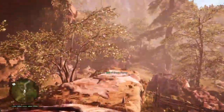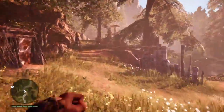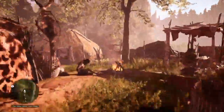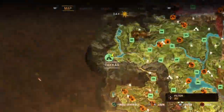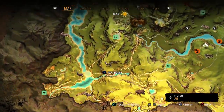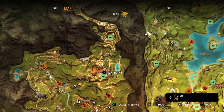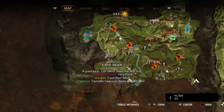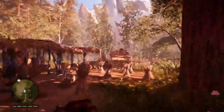Hi guys, Basketball28Jesus here, back with another video. Today I'm doing a new series called Animal Extinction. Basically, what this series is, I have to kill every single animal viewable on the map. It doesn't have to be the rare ones, it can only be the ones on the map. I cannot use any tamed animals, I cannot use any mammoths. I can use my owl, but not to attack.